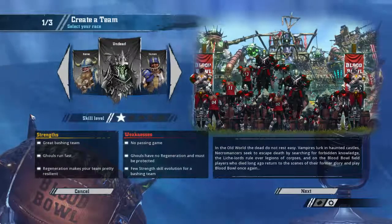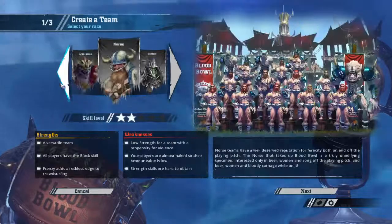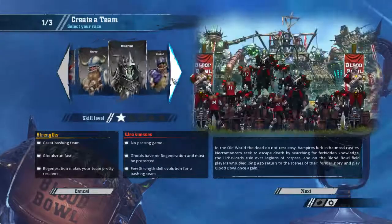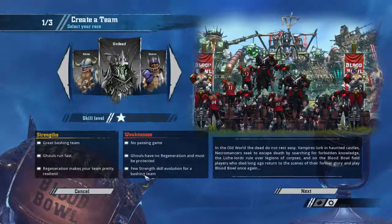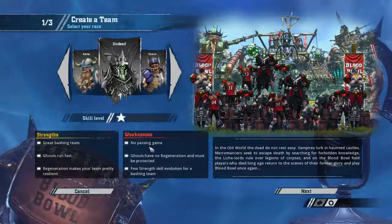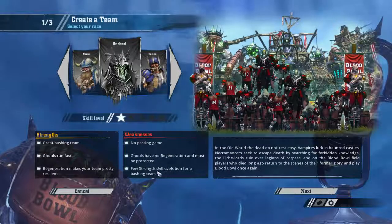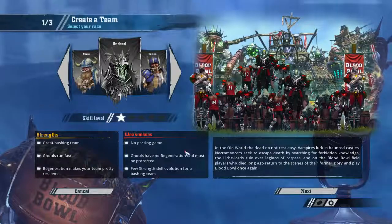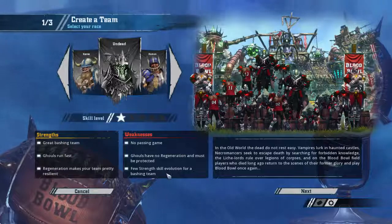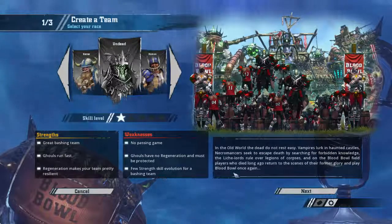Skill level is one star, but we've seen how these stars typically play out — Chaos is two stars and they really suck early on. They've got no passing game, which kind of sucks. Ghouls have no regeneration and must be protected, which really sucks — I imagine ghouls get beat up quite a lot. And there are few strength skill options for a bashing team.